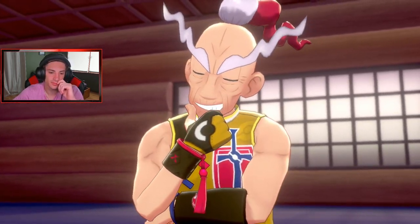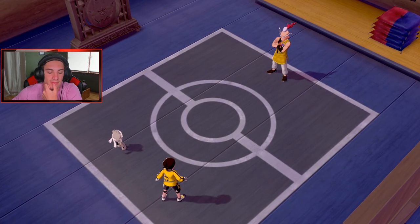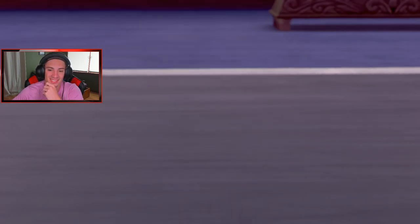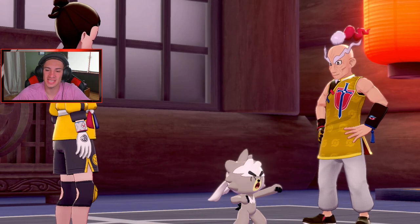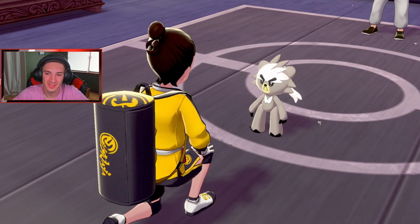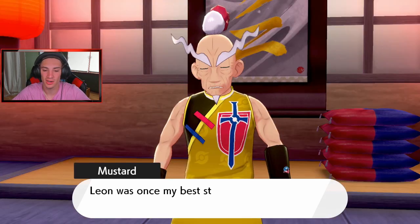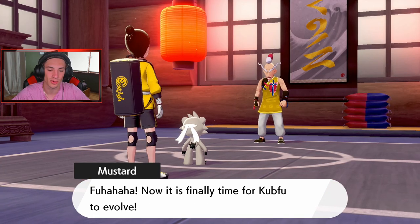We get 14,000 Poke dollars for that win and finish the water tower! If Mustard had used aerial ace he would have one-shot me, but we made it. Mustard says it's finally time for Kubfu to evolve — he tells us that even Leon was once his best student but never made it to either tower. Now go show Kubfu the Scroll of Waters!